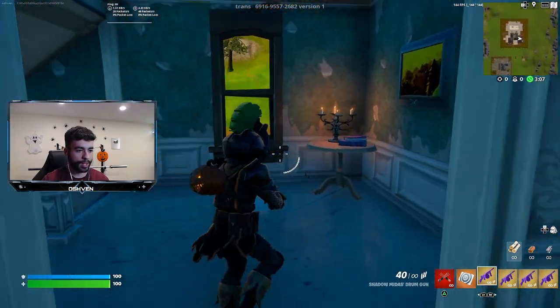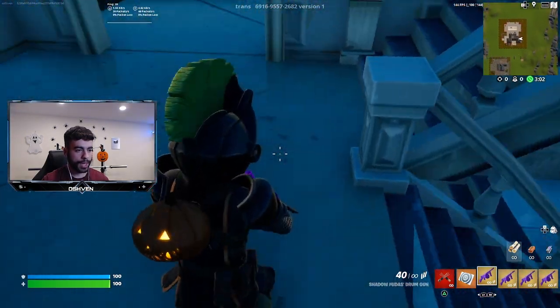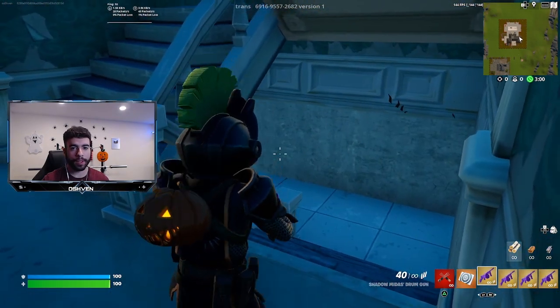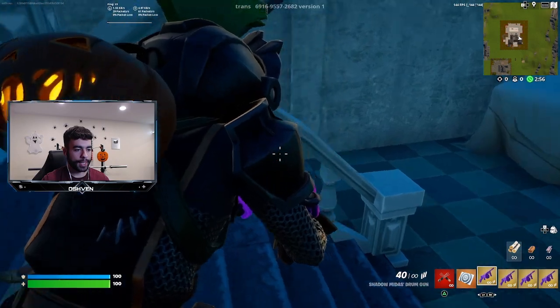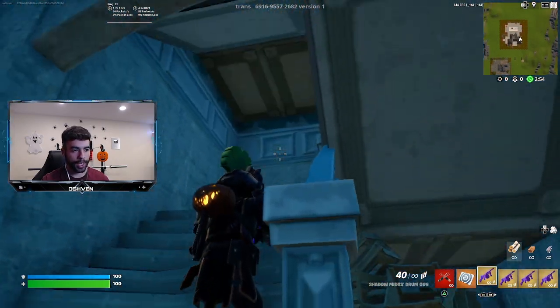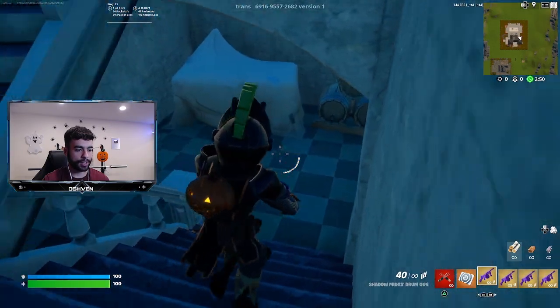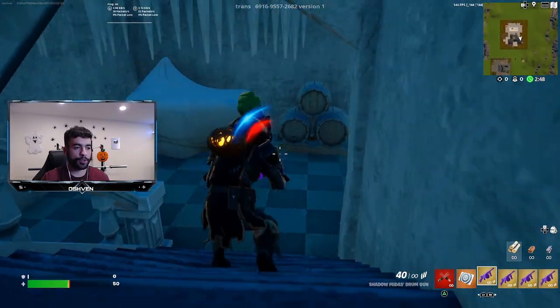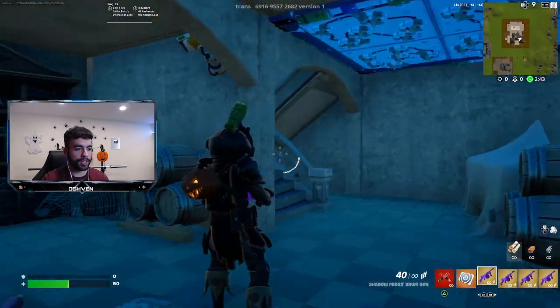As you guys can see, we can continue through this way. We've got some books right here and basically what we gotta do next is go down the stairs right here. I heard that there's a trap around this location - yeah there's a trap around here. You can try to finesse the trap but that didn't work. Either way, even if the trap hits you, you should be good to go.